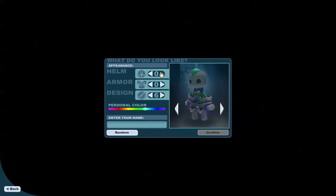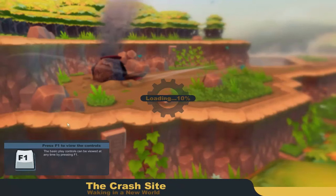First you need to get your knight ready. You don't have many choices, so I'm going to choose red. I'll just write a random name. And then it will create your knight. And that's how you create your knight.